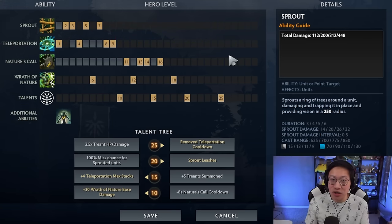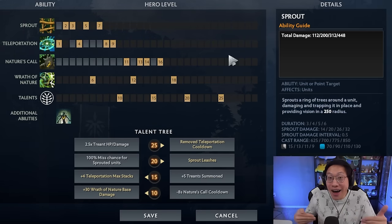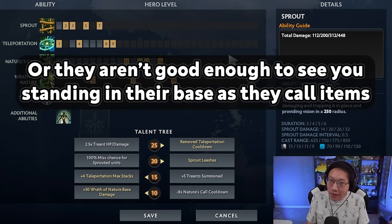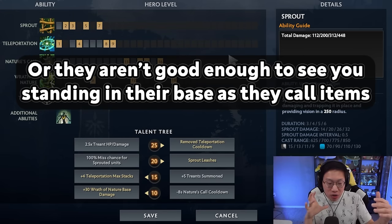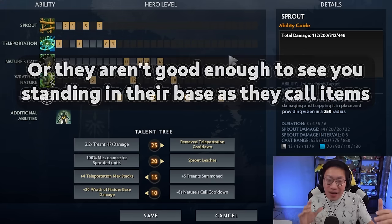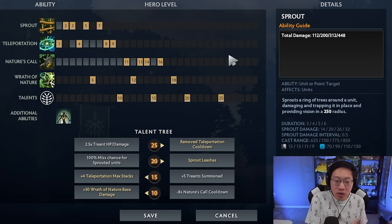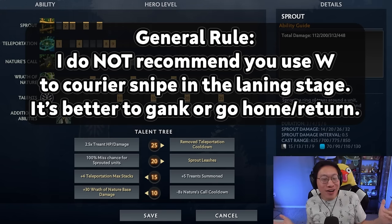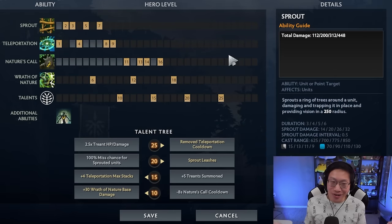There is a sweet spot for this trick: when you reach a high enough level that people consistently put couriers outside their fountain to min-max efficiency, but not so high level that they realize there's a Nature's Prophet in the game and stop doing it. I recommend checking a couple of your replays, jumping to the start of the game, and watching what the enemy couriers do. If people are consistently putting couriers outside their fountain after Bounty Rune Gold, you can consider this trick. If they aren't doing it, it's not worth teleporting there for nothing and wasting your town portal scroll.